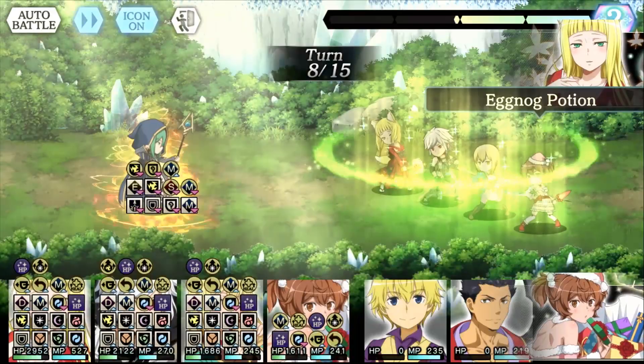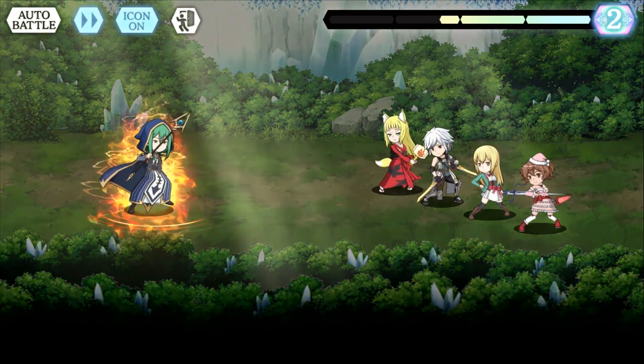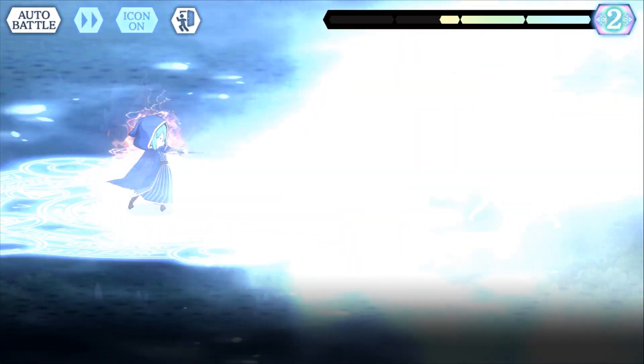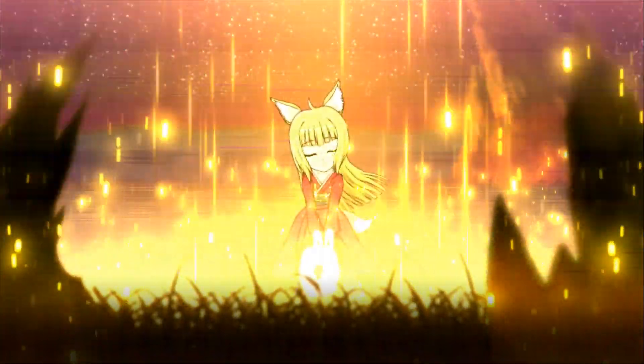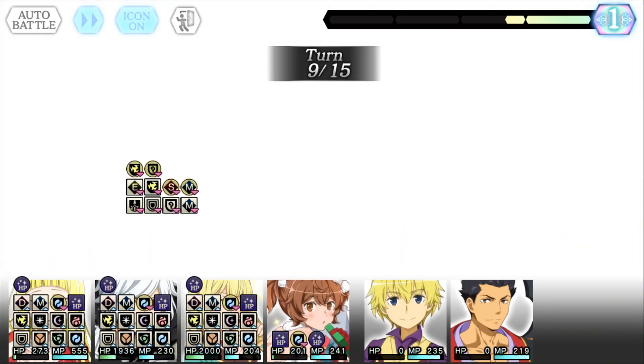This move is particularly great to use in Record Buster, especially after the Record Buster boss uses a special attack, since they use it at the very beginning of turns 5, 9, and 13 before you can select any actions. Haruhime is able to bring you back to full health if your party is particularly low during that time.